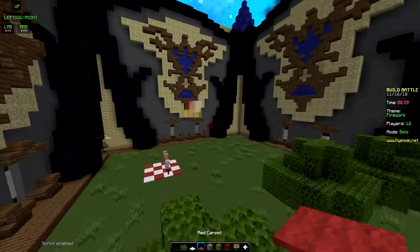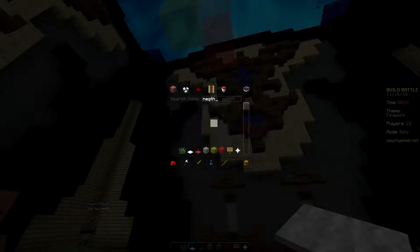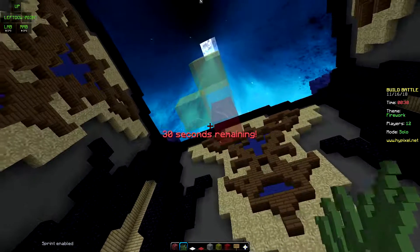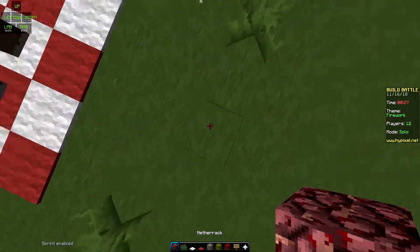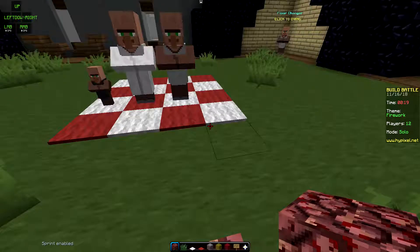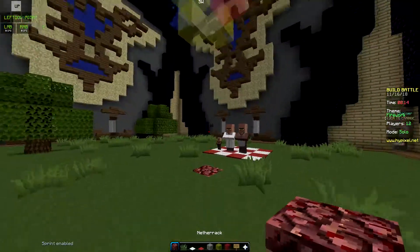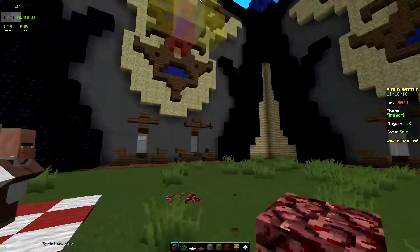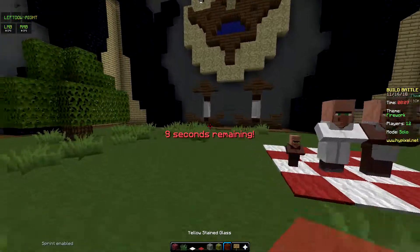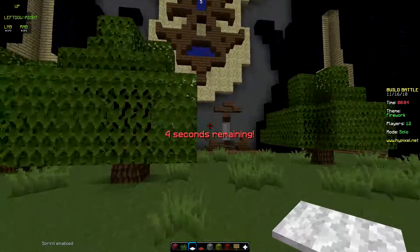We're gonna go over here and add some more grass just to make this place look a little more natural. Let me get out some netherrack — we're gonna make this look like it went off from under there. My mom has texted me, but everything is okay. We can still finish this video. I don't know what else I could do to spice this build up — we have like five seconds left so we're just gonna roll with whatever we get.